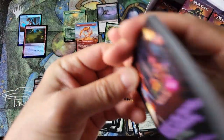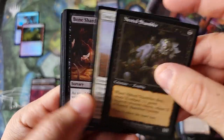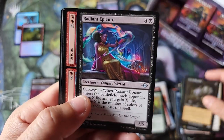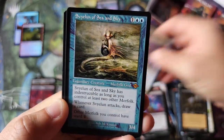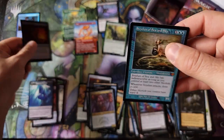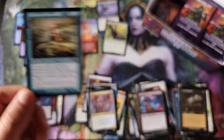So again, zero fetch lands — I'm apparently a fetch-land-repellent guy. One retro frame, two retro frames in that one. Uncommon is one, two, three — Shardless Agent, there's a classic cascade card — and Sea and Sky, and a foil. Sea and Sky and a retro frame — that looks epic with that Seb McKinnon art, holy smokes.